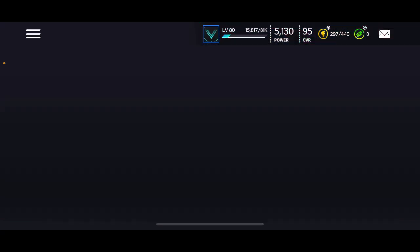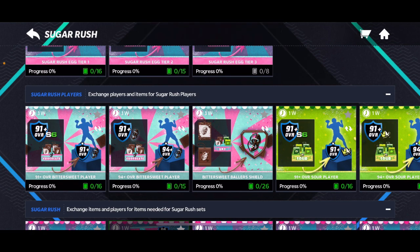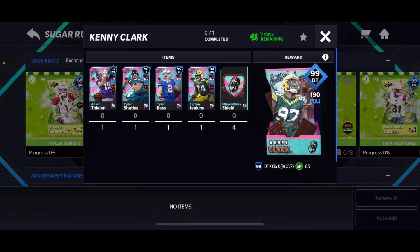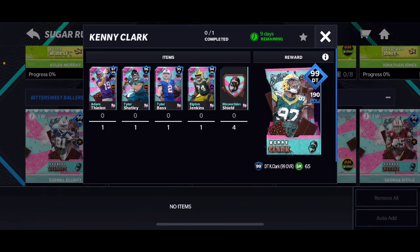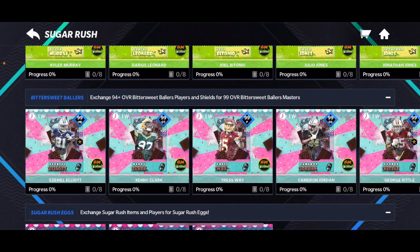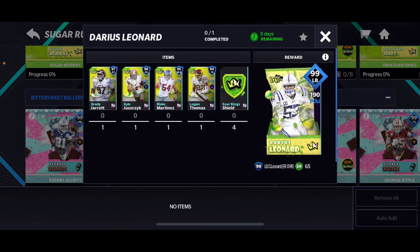We did get some new masters — I believe yesterday from the day you're seeing this — we got these six new masters. The format of these S6 promos: you can get 91s, you can get 94s, then you can get some other collectibles and use all those to get a master. Since it says 94 plus overall, you might not realize you can actually get two 97s through these. As you can see, there's an Adam Thielen and a 97 Grady Jarrett — a defensive tackle and a wide receiver. You also have a 96 Tyler Shatney and some 94s and 95s, but primarily the 96 pluses and the 97s will be the ones for your team.